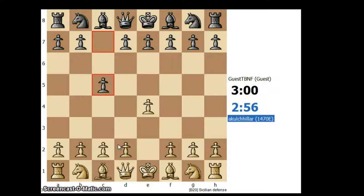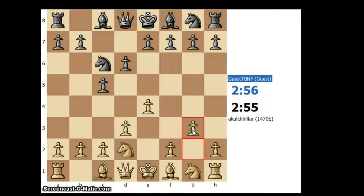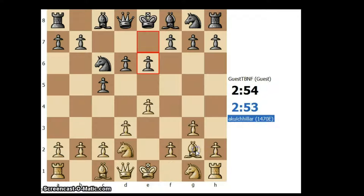I will go ahead with the King's Indian Attack, and I think this is a pretty sturdy attack for white. I am probably going to fianchetto my bishop on the next move, and I don't know which kind of Sicilian he is going for.